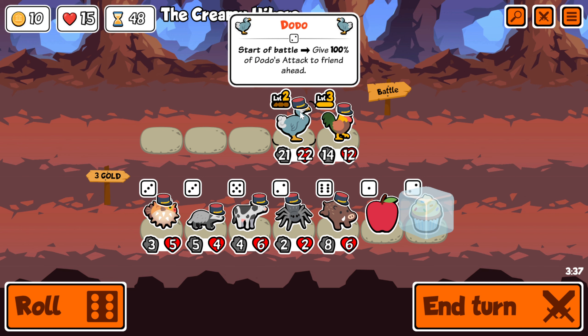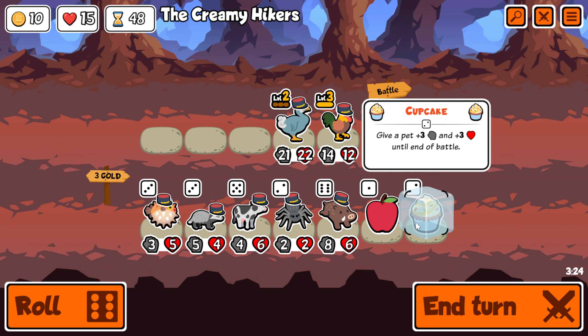So overall, pretty fun combo. You can access Dodo a lot earlier than you would access Rooster, so you can start buffing that Dodo and then have that buffed attack be applied to the Rooster as you get the Rooster. Overall, pretty interesting.